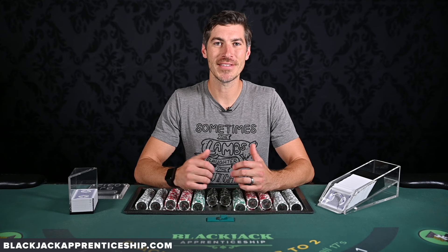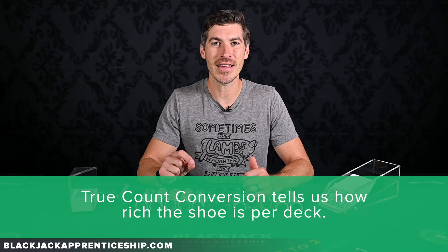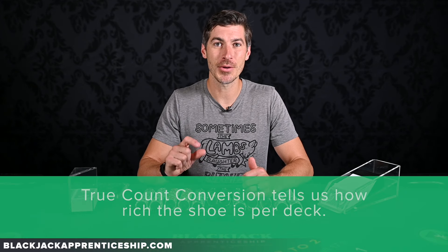As card counters, the running count tells us our ratio of low cards to high cards. But we need to take one more step and divide the number of decks remaining into this running count to give us our true count, or our count per deck. It's a huge difference if there's 25 extra high cards in the next seven decks versus in the next one or two decks. Our true count conversion tells us how rich the shoe is per deck.